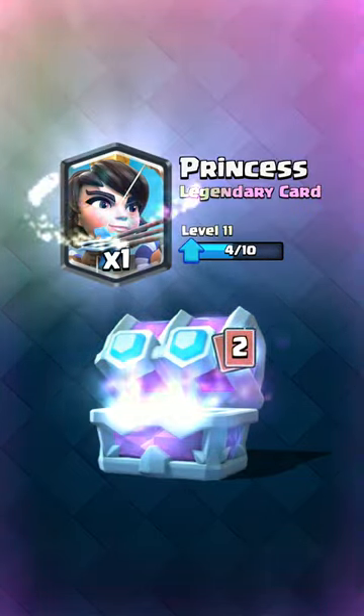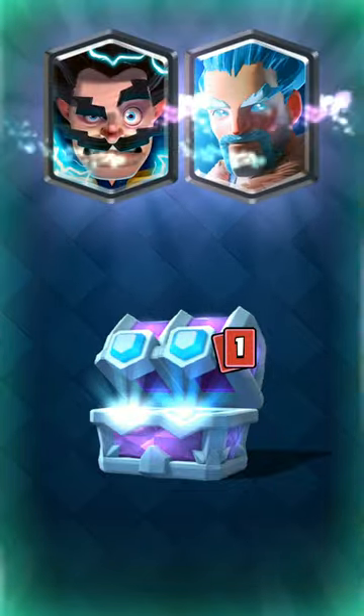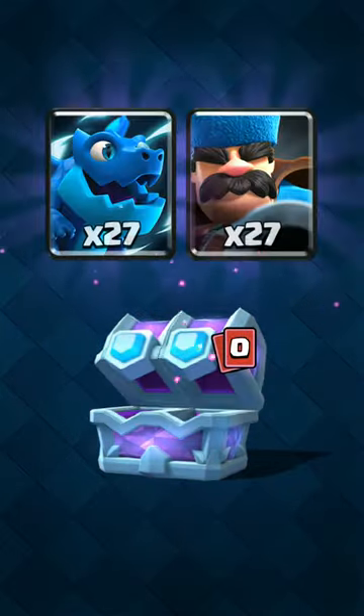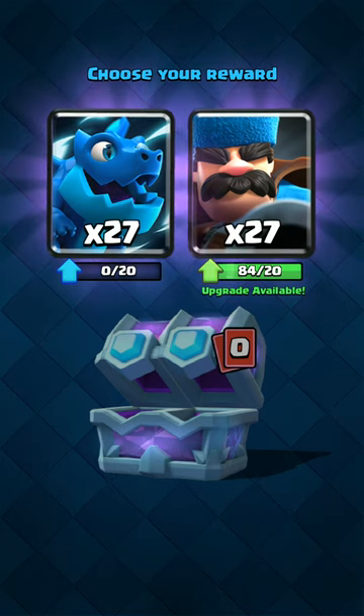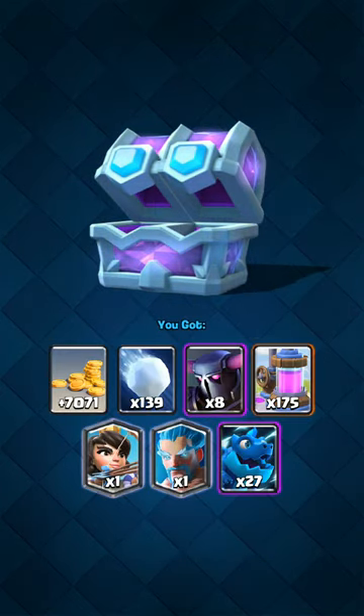What?! Two legendary in one chest — this is epic, man. E-Dragon... oh my god. But Hunter is really strong too. I really don't know how to choose. I think I'll go with E-Dragon. Two legendary in one chest — this is so sweet.